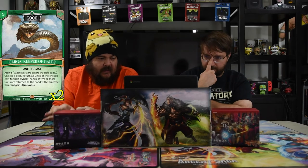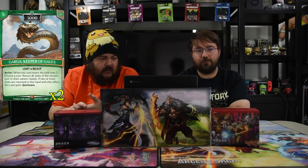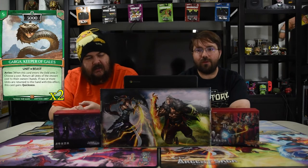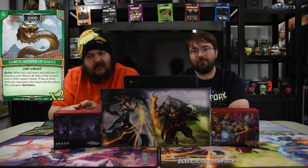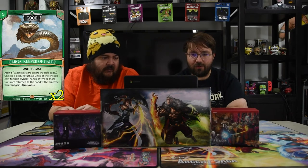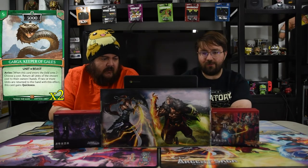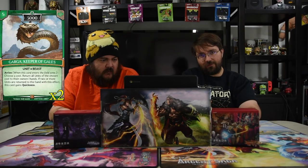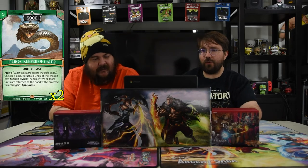Next is Garga, the Keeper of Gales. He is five for a 3000. He arrives, you choose a cost, return all units of the chosen cost to their owner's hand. If two or more units are returned to hand by this effect, this card gains quickness. So again, another one where you're like, hey, let's choose even on the first one and choose odd on this one to clear the board. Or definitely choose the specific cost. Five drop — remove those dudes and swing.